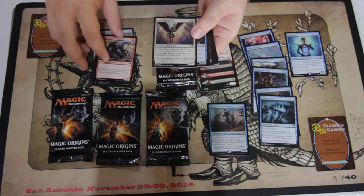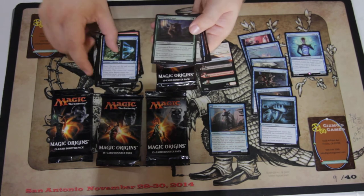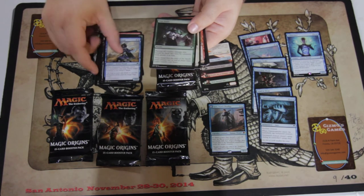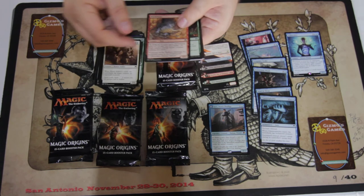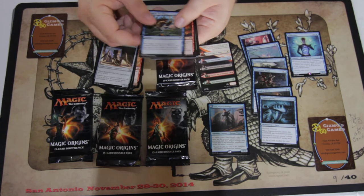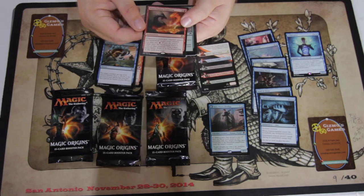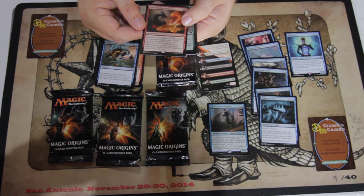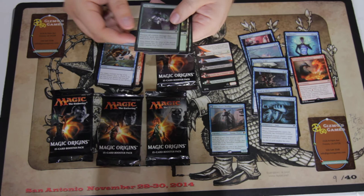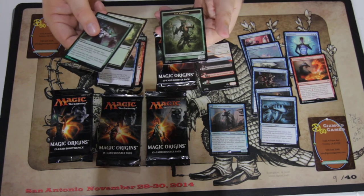Pretty heavy on the goblins, birds, elves. Looks like we're gonna be set up here for goblins, elves, and zombies. From playing the pre-release, bunch of zombie buffs and hate in black. Flame Shadow Conjuring — you can take it or leave it. A second foil — that's kind of surprising. And our elf warrior token.